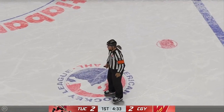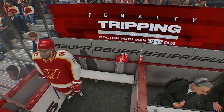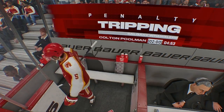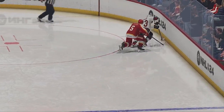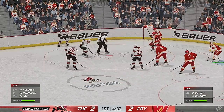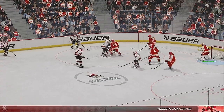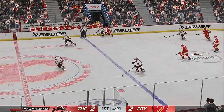Penalty coming up as the play's blown dead. These are typically easy calls for officials to make as the opponent goes falling to the ice. Tough one to take. With earlier success on the power play, I think they'll operate in the same fashion in that 1-3-1 setup where they look to work through the flanks, because they've got some lethal shooters on this team. Takes the puck as the clock ticks down on the penalty kill.